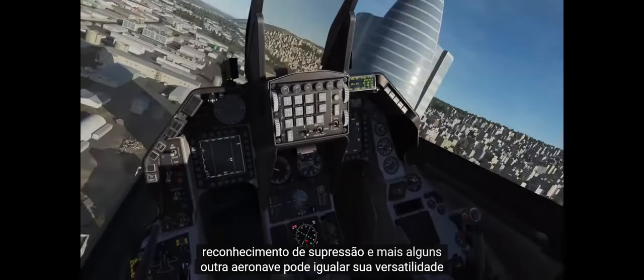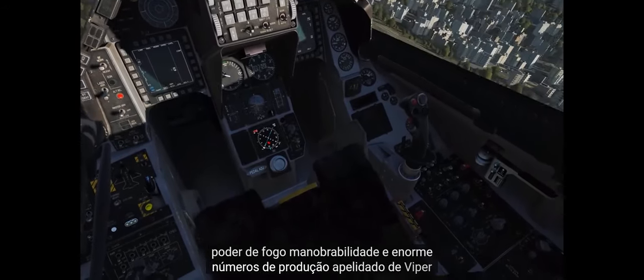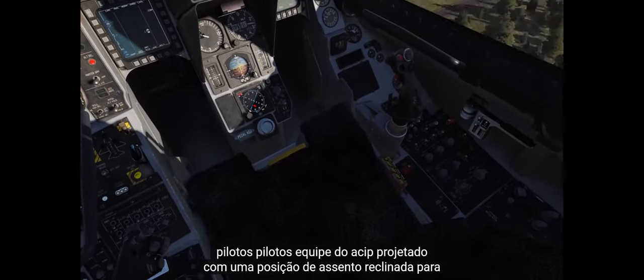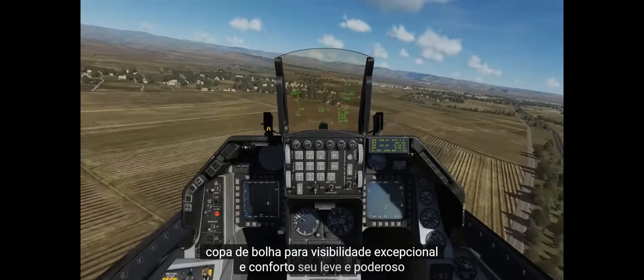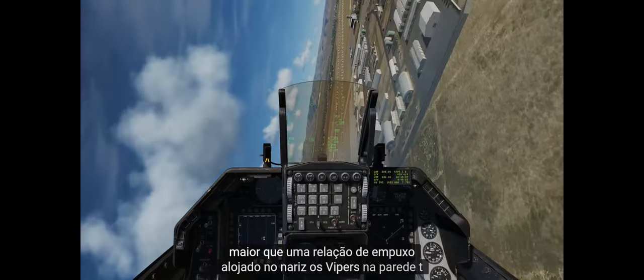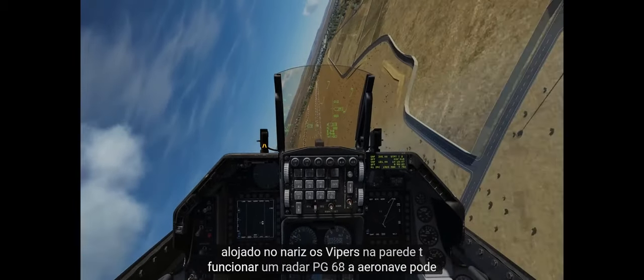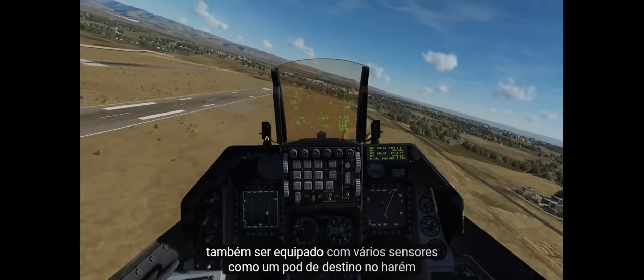Few other aircraft can match its versatility, maneuverability, firepower, and huge production numbers. Nicknamed the Viper by its pilots, the F-16 is designed with a reclined seating position for high-G tolerance and a single-piece bubble canopy for exceptional visibility and comfort. Its lightweight and powerful F-110-GE-129 engine provides a greater than one-to-one thrust ratio. Housed in the nose of the Viper is a multi-function APG-68 radar. The aircraft can also be equipped with multiple sensors like a targeting pod and the HARM targeting system.